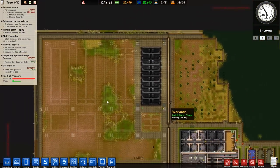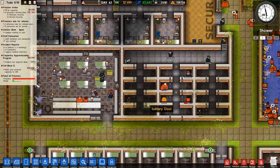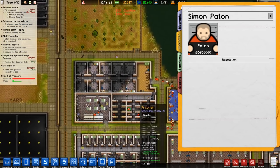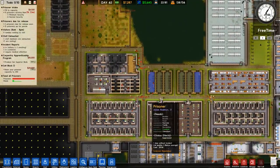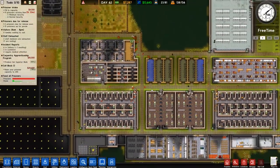I don't know what the solution is other than just more guards. We are handing out suppression, but obviously a lot of the traits these prisoners have are things like Stoic and Fearless, which is causing them to not give a single care when it comes to being attacked, attacking others, or seeing armed guards. So we'll see what we can do.